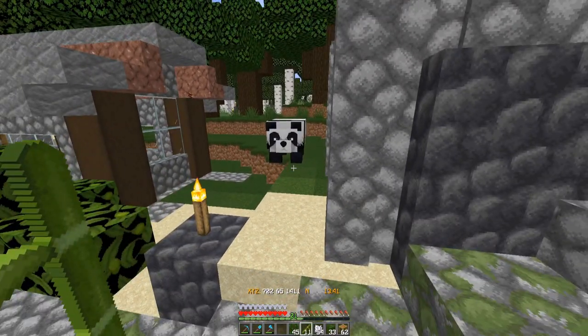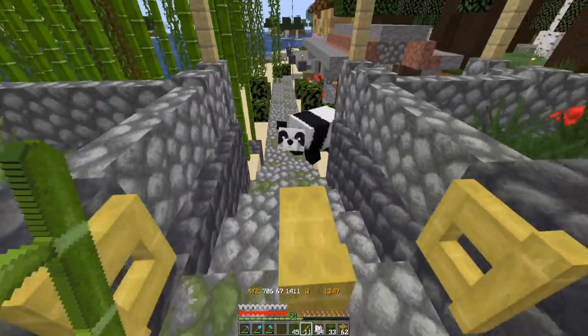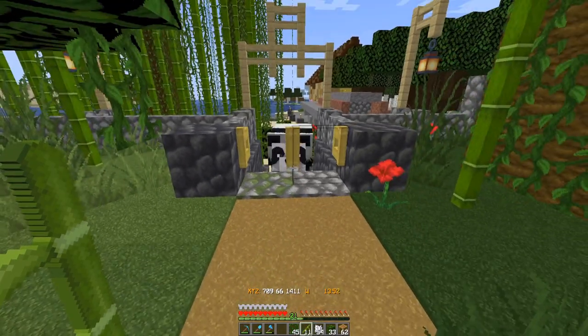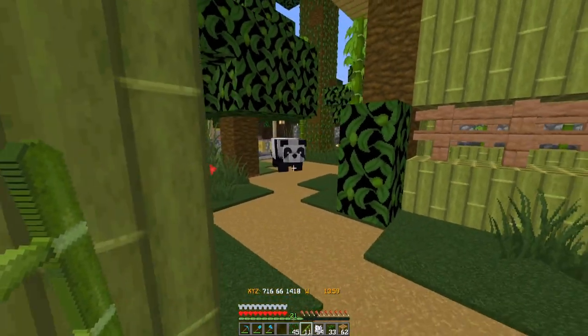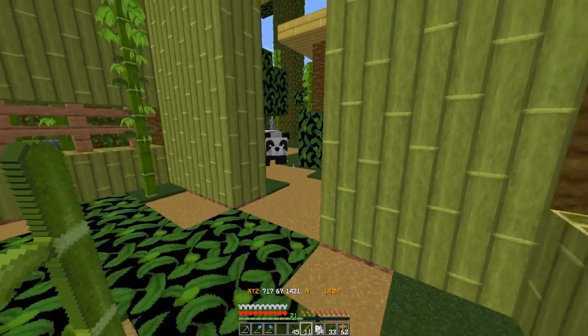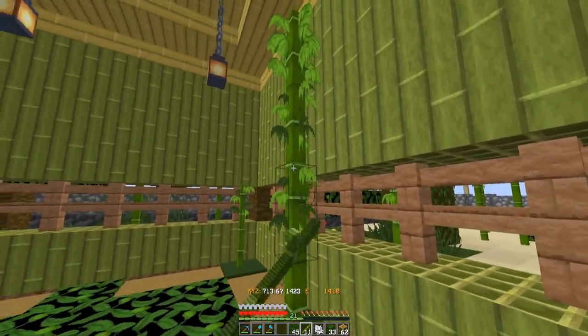A neat feature it'd be cool if they added: if you could put all these giant stalks of bamboo there, and the pandas would grab like the second one — it would grab one to eat, all the other ones would break and fall to the ground, then you could use something to pick them up. So, something like an auto-harvesting bamboo farm using the pandas. That would be kind of cool.